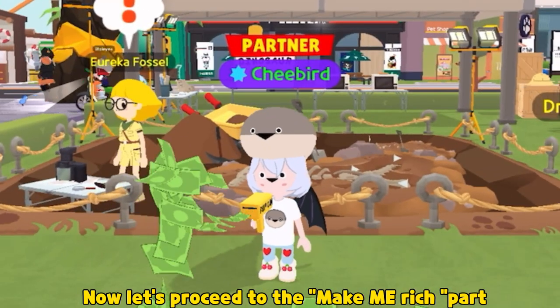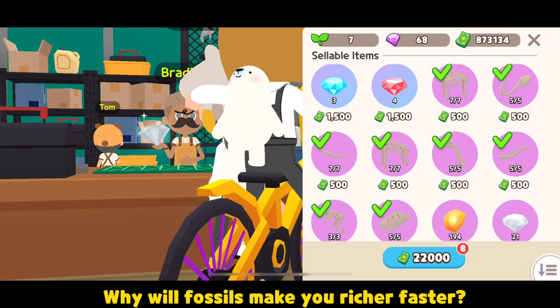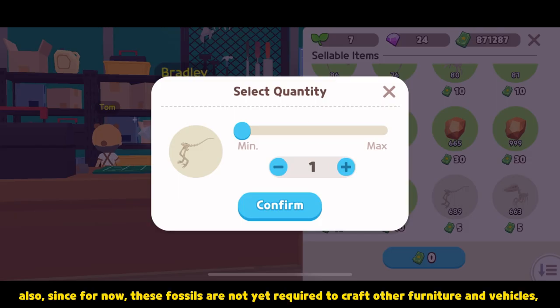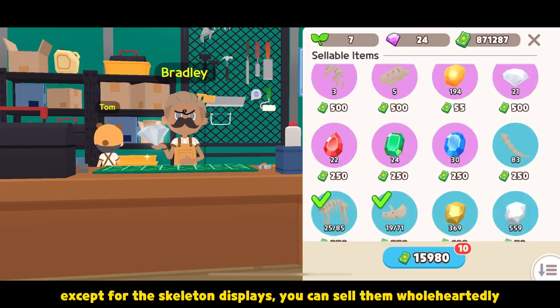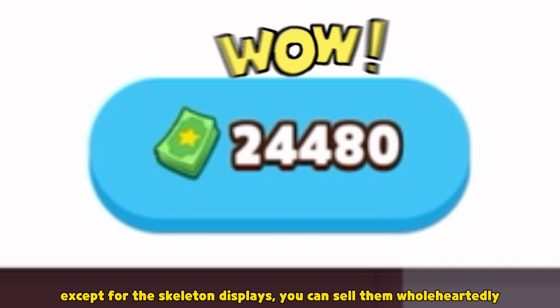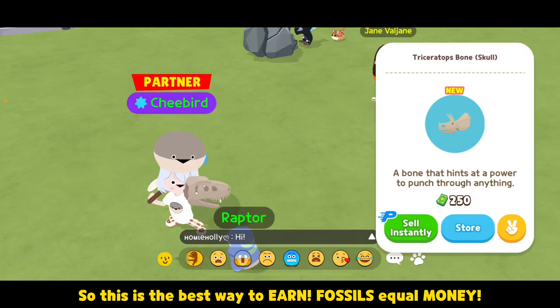Now let's proceed to the make-me-rich part. Why will fossils make you richer faster? Blue and violet background fossils have higher value compared to their counterparts. Also, since for now these fossils are not yet required to craft other furniture and vehicles — except for the skeleton displays — you can sell them wholeheartedly. Fossils equal money.